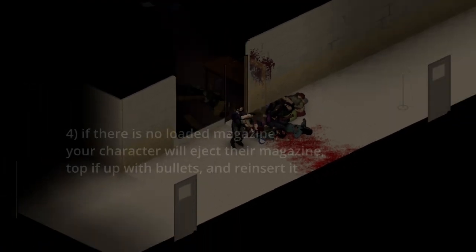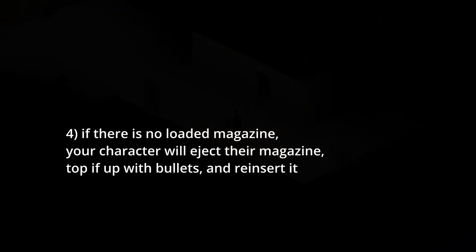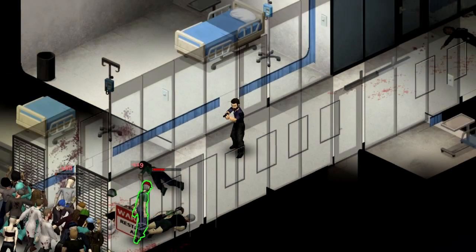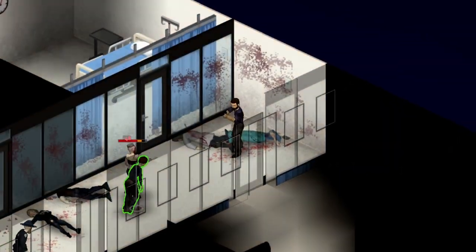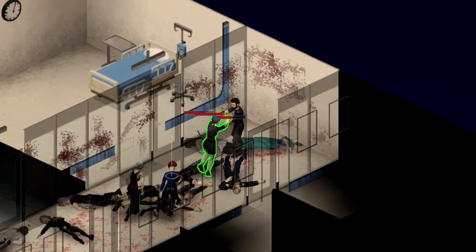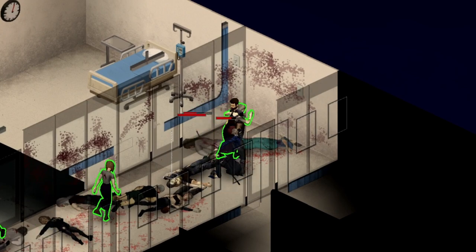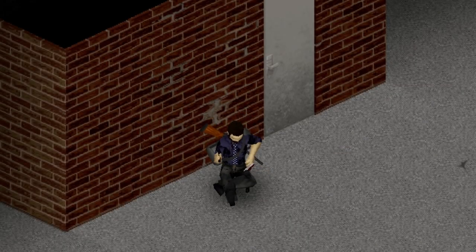If there's no loaded magazine in your inventory, your character will eject their current magazine, top it up with available bullets, then insert it back into the gun. And if at any point your gun jams, pressing R won't fix it, even as your character busies themselves changing a magazine and ignoring the real problem. You don't want to be slapping in magazines with just two or three bullets mid-fight. In my opinion, your better bet is to avoid pressing R and instead hold R to bring up the context-specific radial menu.